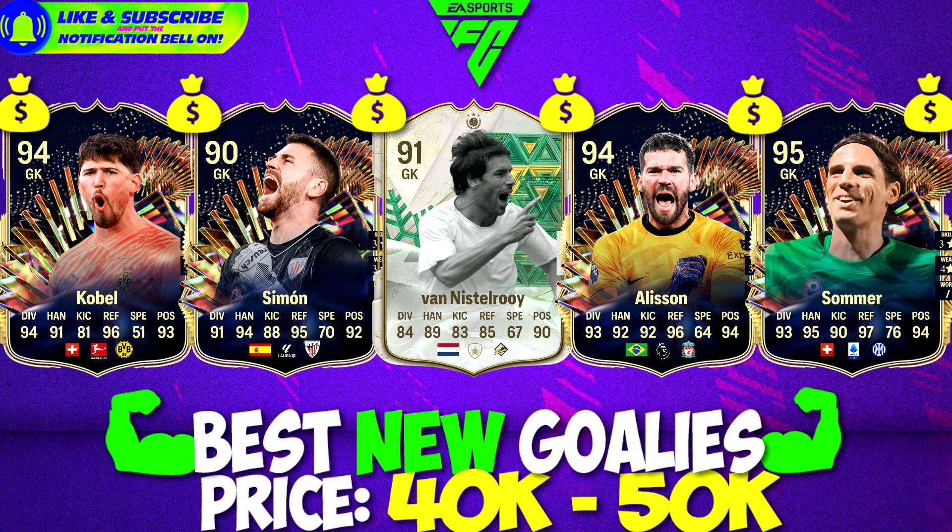Keubel plays in the Bundesliga. Unai Simon plays with Athletic Club de Bilbao in La Liga. Alisson is your best match so far in the EPL. And Jan Sommer is your shot-stopper in Serie A. Serie A is lacking great goalkeepers after the departure of Gianluigi Donnarumma and the retirement of Buffon, but Sommer is making up for them.